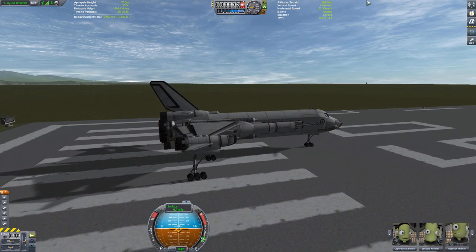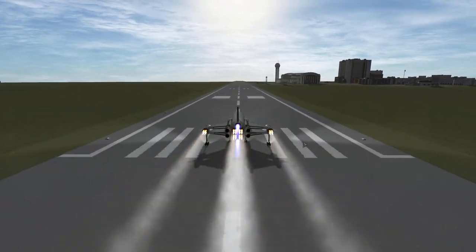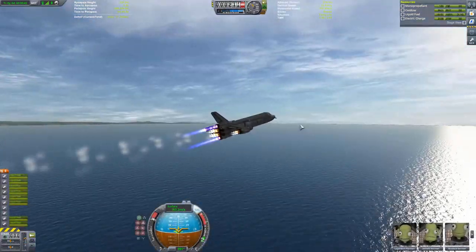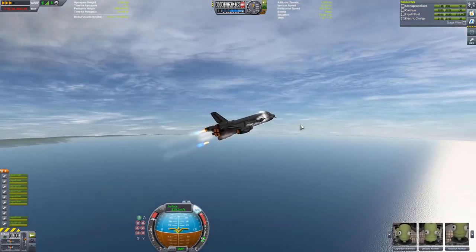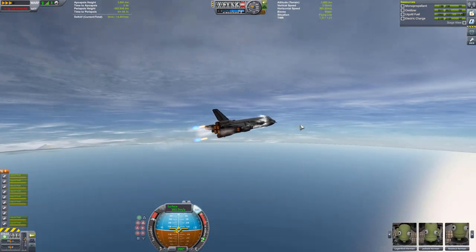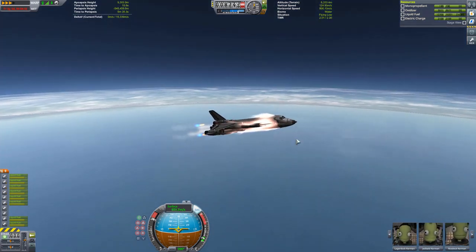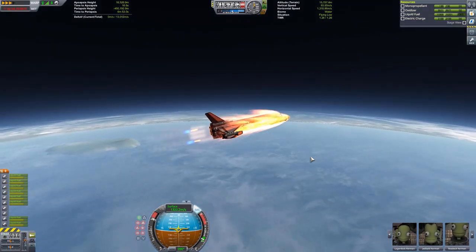Now with everything out of the way, here's the beautiful takeoff — throttling up the engines, releasing the brakes. We don't quite have enough lift to get off before the runway ends, but with a small drop off the end we get airborne pretty easily. We have a great thrust-to-weight ratio — almost 2:1, visible just to the right of the altitude meter — which is really great.